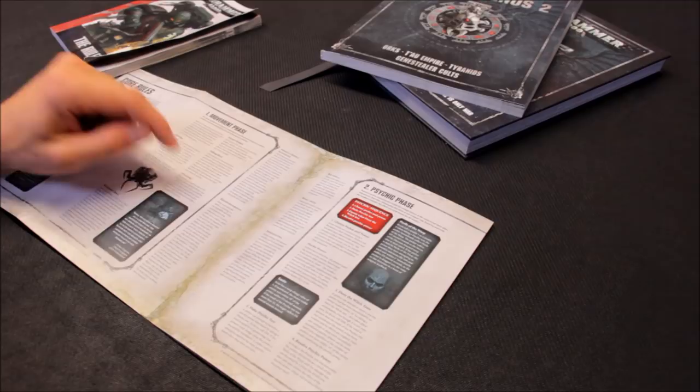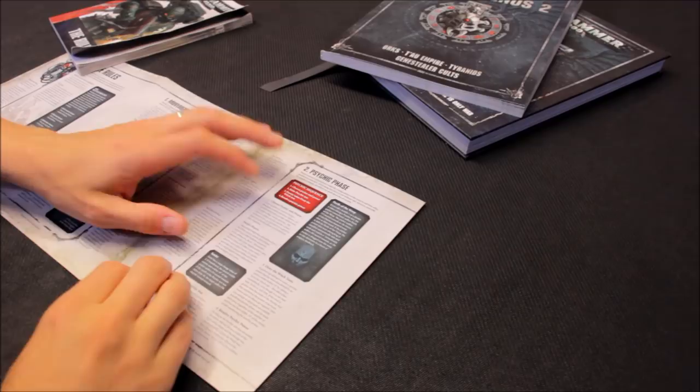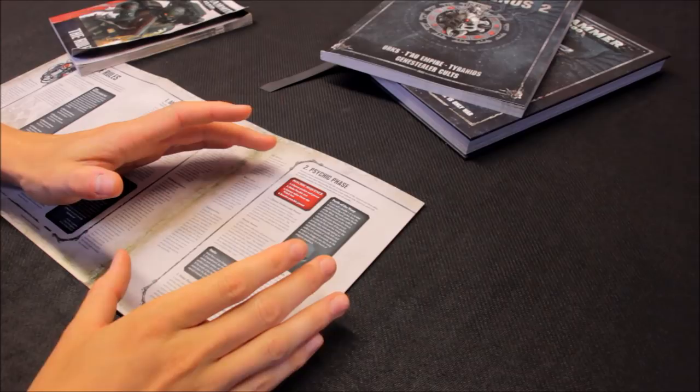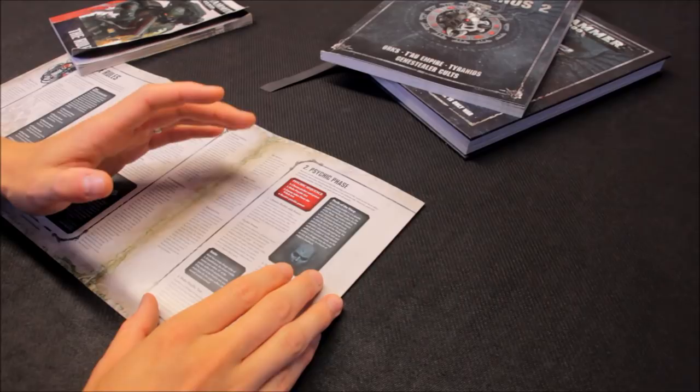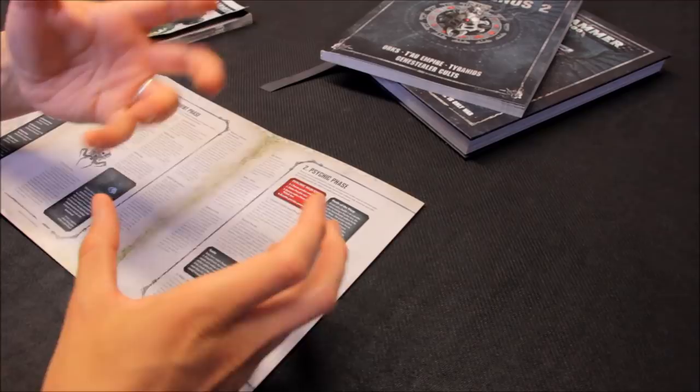Secondly, it's the psychic phase, and again tons of stuff has been cut out. They've just chopped out loads of stuff — a severe amount of simplification has been done. In the psychic phase, you choose a psyker. You no longer roll to see how many psychic dice there are or add up mastery levels — all of that is gone. You just choose a psyker and a power.